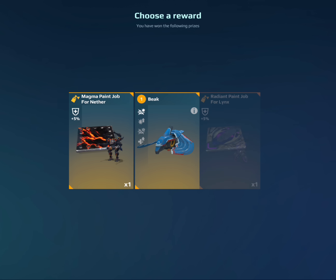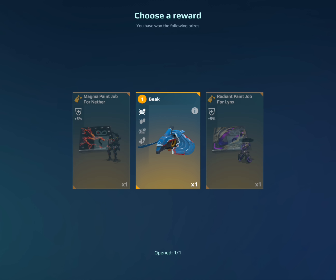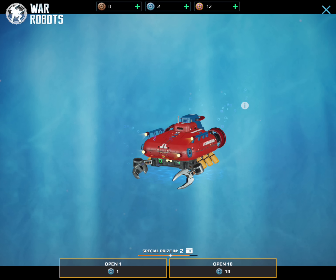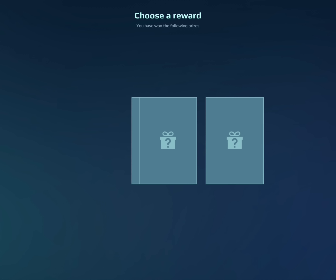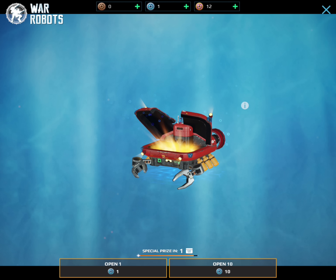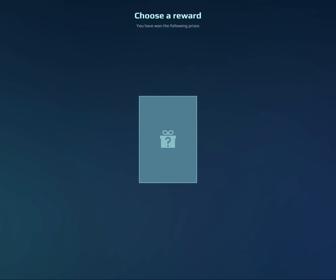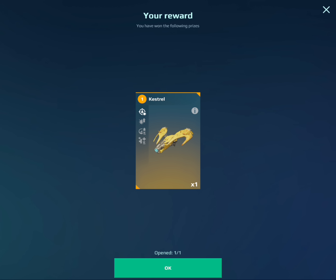I really want the nether paint job, but it just doesn't drop. I think we might get the beak again — yeah, we actually did. Two more, and then we'll see if we can actually get a lucky sell from the gold coins. Please give me the Levi Hickok pilot. Oh, we got the nether one. Let's see what we get for the last coin. The Kestrel drone is good, but I'll never have enough microchips to level it. We actually got it though — that's pretty good.